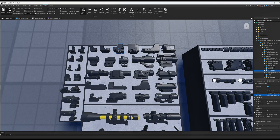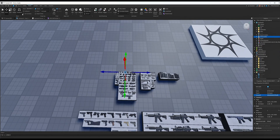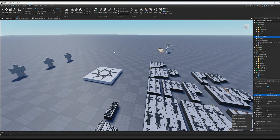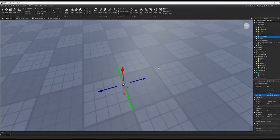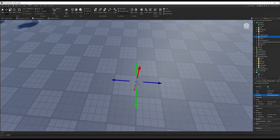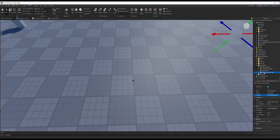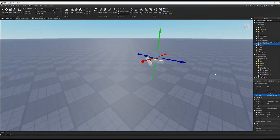I want this one — duplicate it, throw it into the Workspace, then close the Comprehensive Gun Kit. Take the sight and move it away from everything else to some open space where it's easy to work. Go to your View Models folder, find your primary gun, duplicate it first and then put it into Workspace — just in case you mess up you don't want to lose the original.